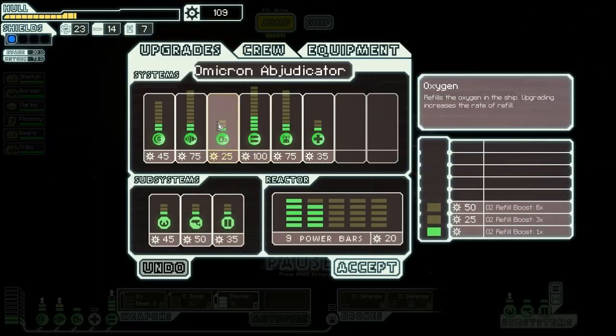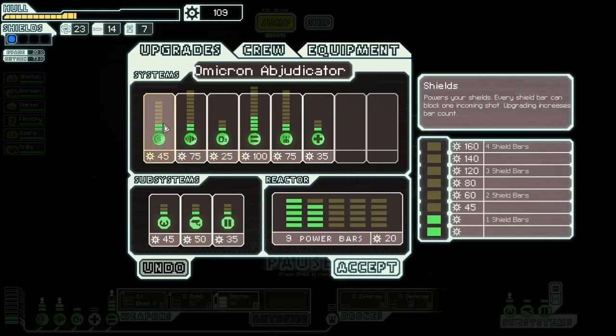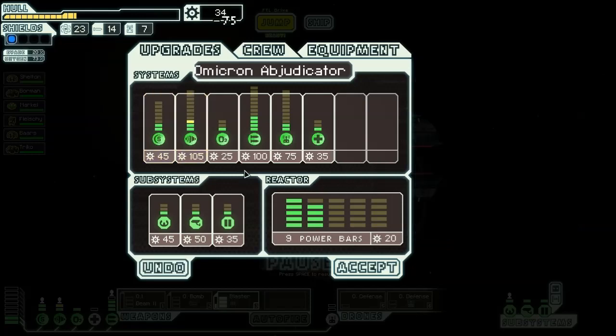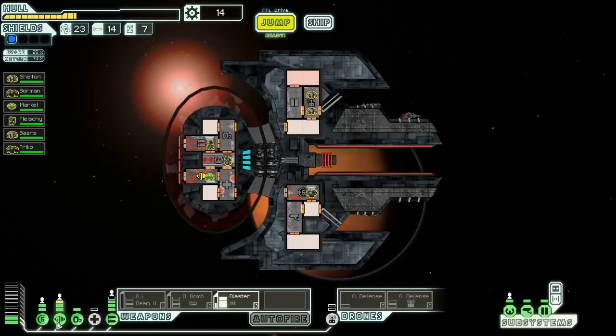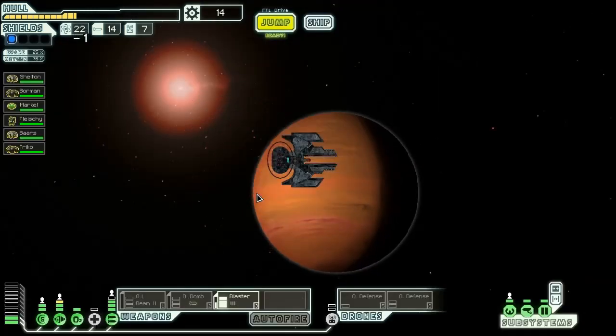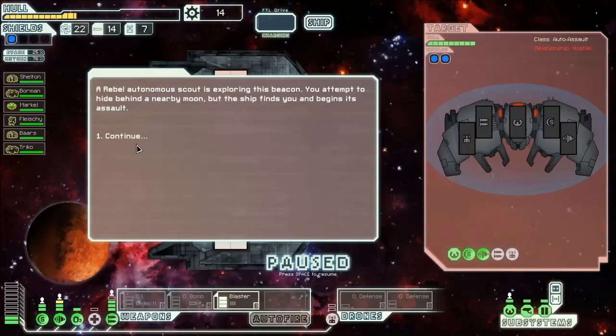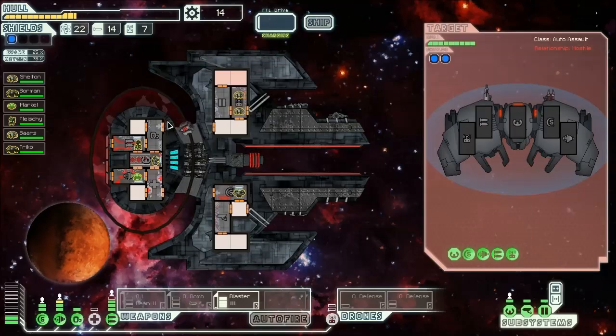Get a bit more scrap here to dedicate to our insanely expensive systems. This is why you don't put taxes on everything — it lowers consumer spending, thus lowering overall GDP. I can get another bar into engines, which is good. I need to spend even more money on drone control. And great — they have drones as well as a mini beam.